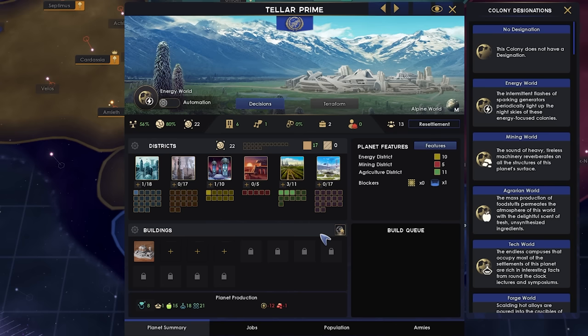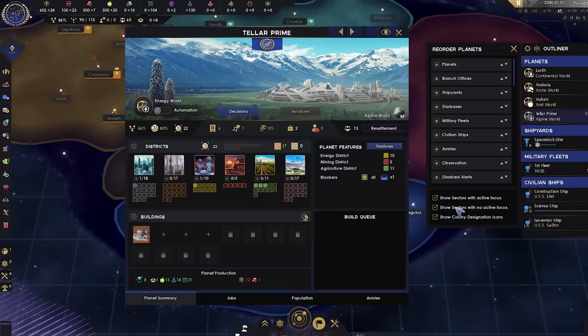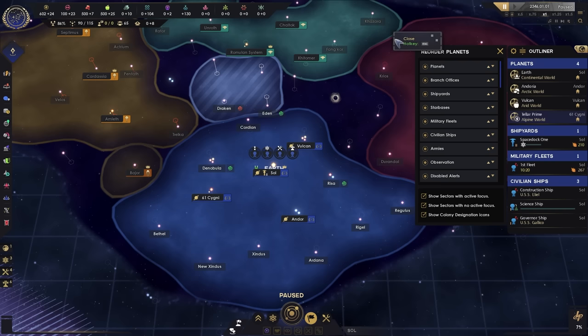It's very important at the start of the game to set these designations because we get additional bonuses and it allows us to better define how we want to develop our planets. If you want to change the icons you can hit the little cog and toggle the designation icons — I like to have it on so I can see which designations I've set on each world rather than just a picture of the planet.